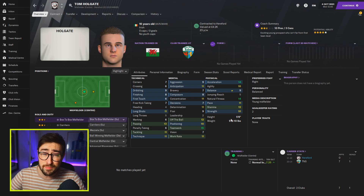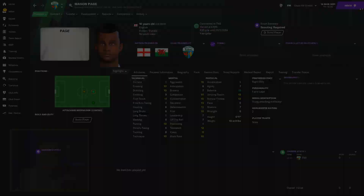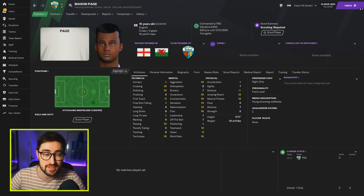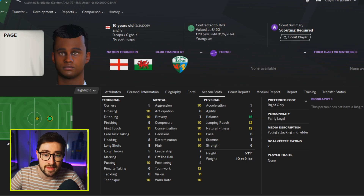What I'm going to do now is load up a few different saves to show you the types of players that generate at TNS and how you can bring them to some of these lower league teams. Here's one — Mason Page — just loaded up. This is a player that's just come through the TNS youth intake. He's an attacking midfielder with tens in lots of different places, fantastic balance, five foot eleven. The pace is an issue here, but this player, if you bring him in, will definitely make money.